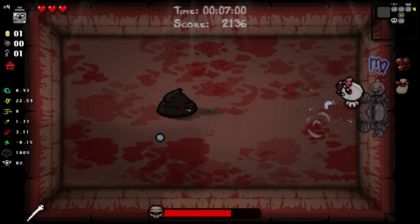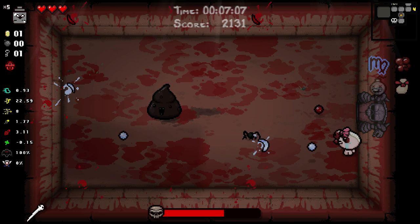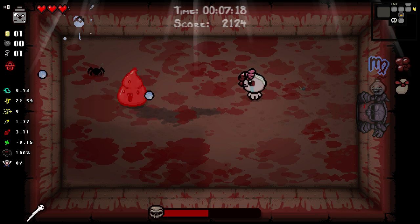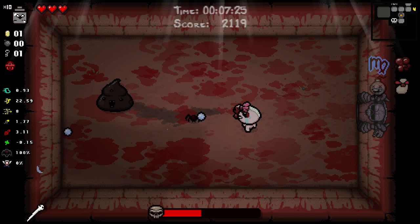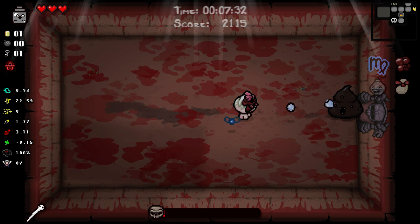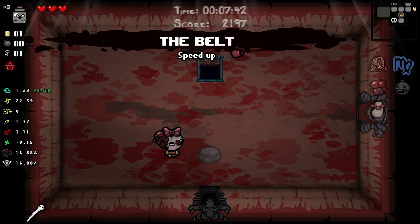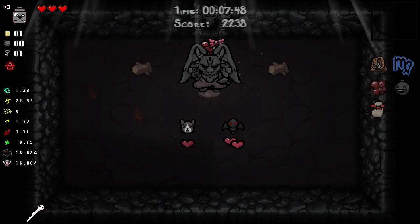It spawns spiders - I guess that's not that bad. He's not moving so that's a plus, he's just whistling. As long as you don't slide... does this version of Dingle actually slide? Oh god it does and it goes really fast too. Thankfully the spiders allow us to actually kill the boss. We managed to get our devil deal - hopefully it's good. The belt?